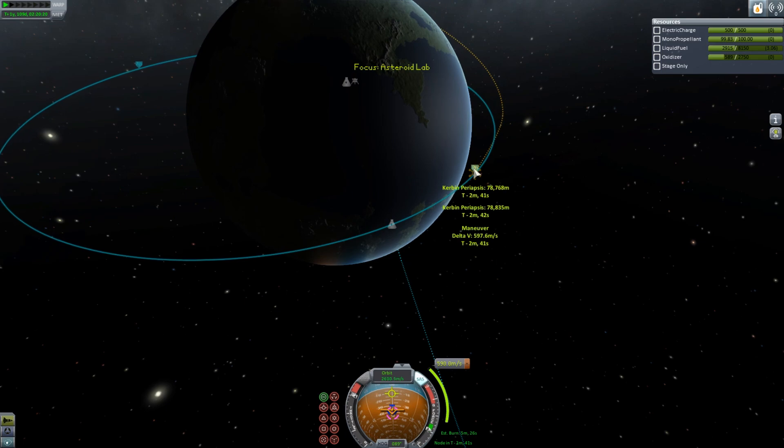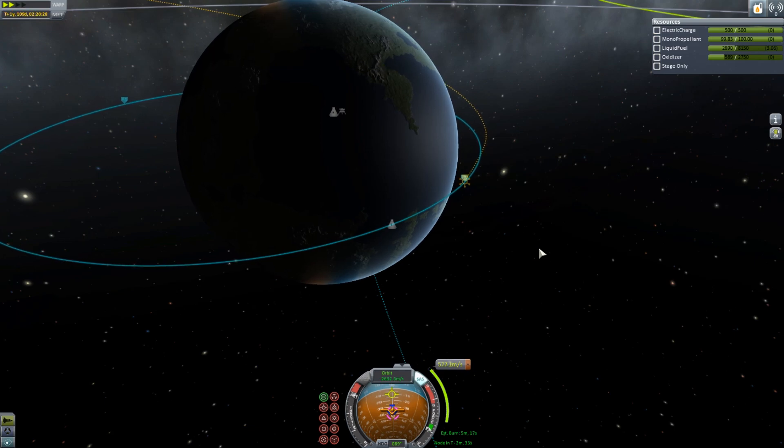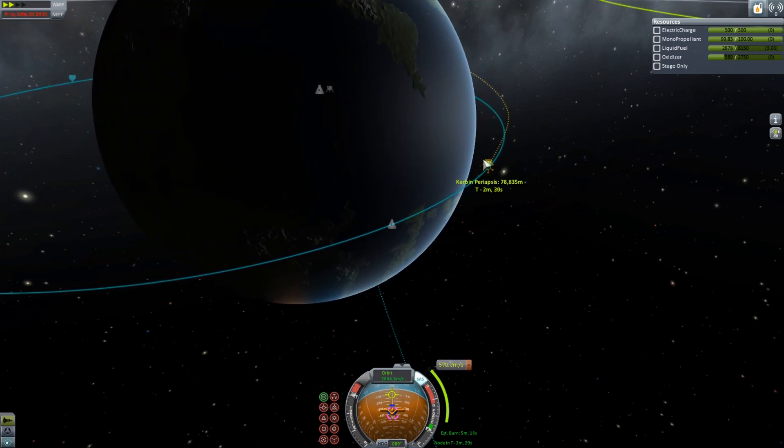Just finishing off the burn. It's often good to do it in two parts so you can maximize use out of the Oberth effect, and you don't skew your orbit.